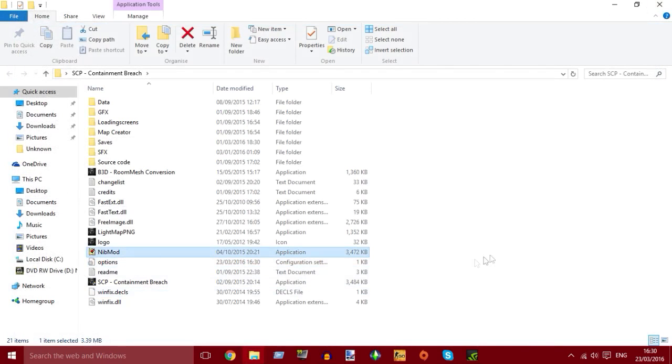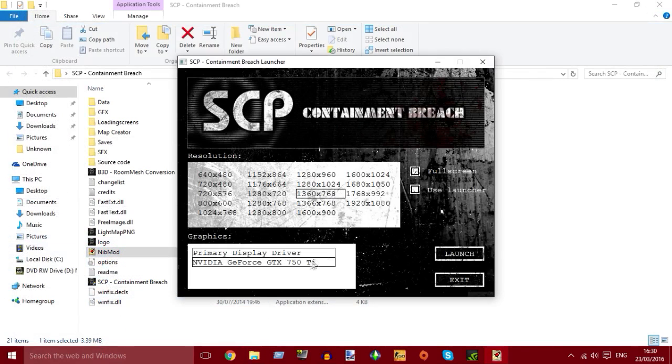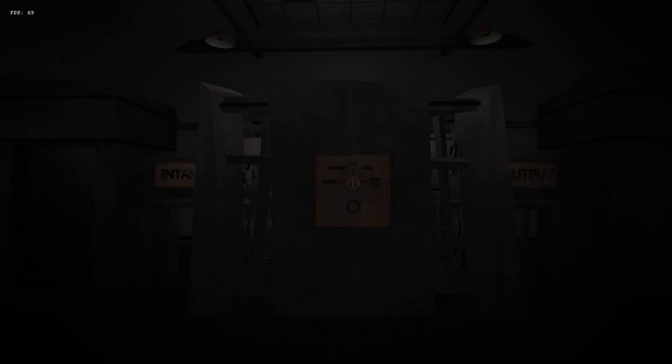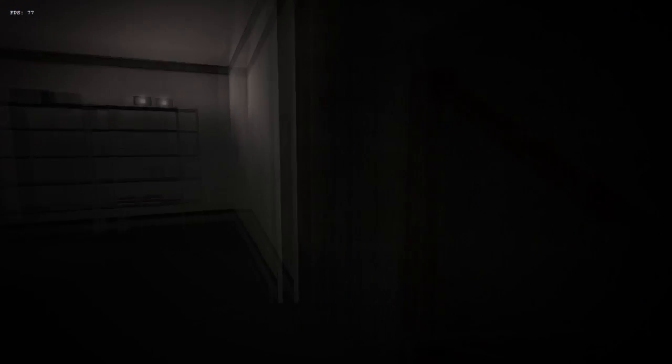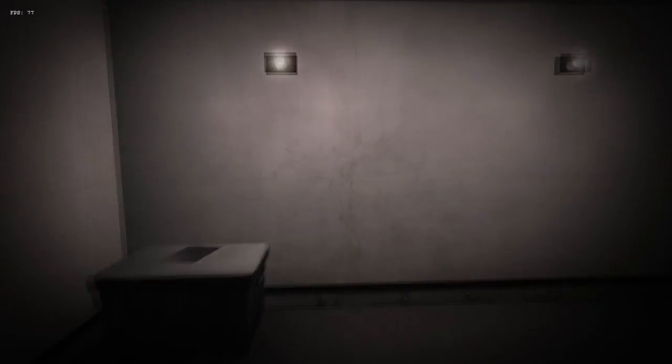When you launch the game it should run a lot better. I'm using the Nib mod which allows more SCPs to spawn — you don't have to use it. Make sure you click your better graphics card; I'm going to use my GTX 750. The game is loaded up. If you look in the top left, we're at about 76 frames per second — 77 as I speak. This is a fairly constant framerate, even with Shadowplay running in the background.